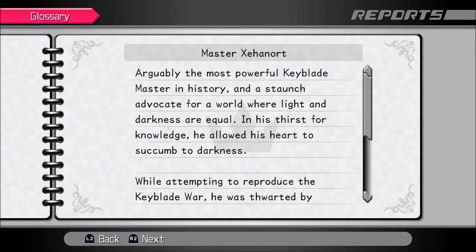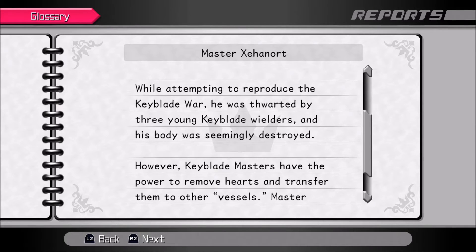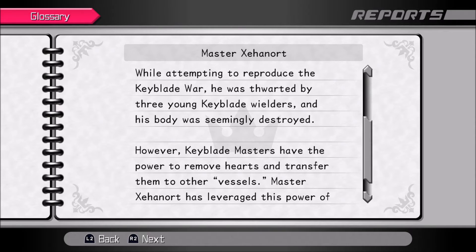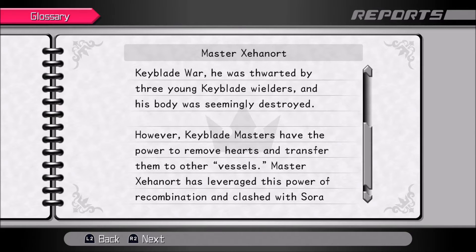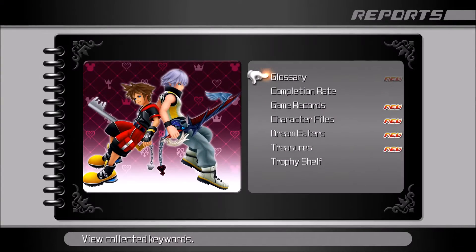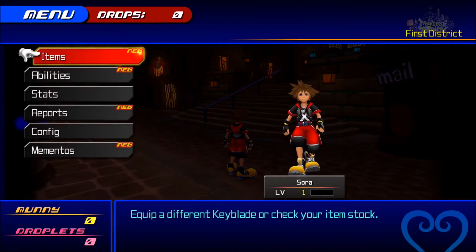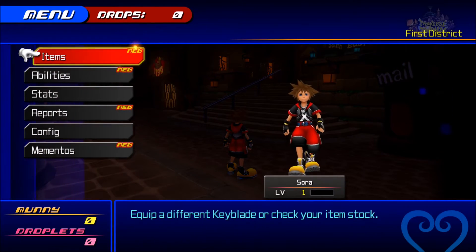Xehanort — arguably the most powerful Keyblade Master in history and a staunch advocate for a world where light and darkness are equal. In his thirst for knowledge, he allowed his heart to succumb to darkness. While attempting to reproduce the Keyblade War, he was thwarted by three young Keyblade wielders and his body was seemingly destroyed. Keyblade Masters have the power to remove hearts and transfer them to other vessels — Master Xehanort has leveraged this power and clashed with Sora under a number of identities. It's all a big mess from there. Actually, that explains more of it than most of the stuff I've read so far. Dream Drop Distance just exists to get you ready for Kingdom Hearts 3.